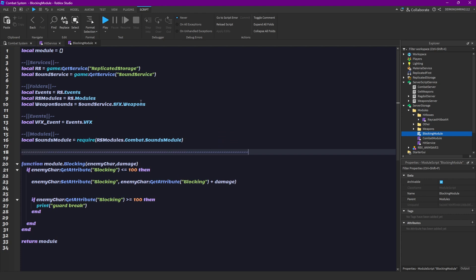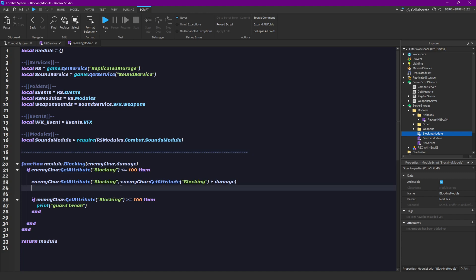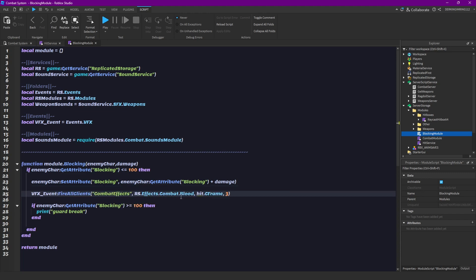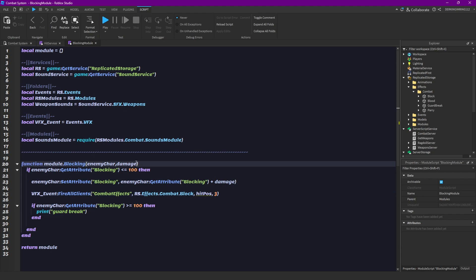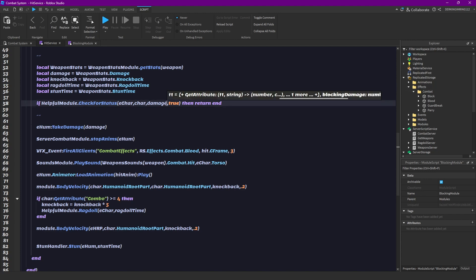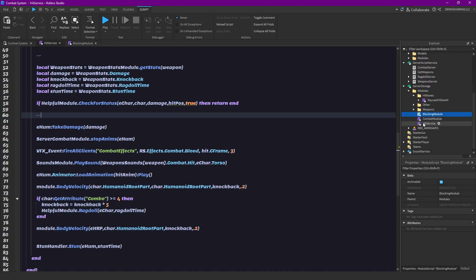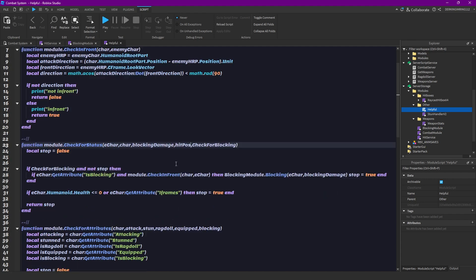Now I want to open my hit server script and I'm going to copy the effect line and paste it right here. But I don't want the blood effect, I want our block effect. So change this to block. And we can actually still use the hit position basically — change to hit position and add hit position here. But then we also need to add that here. And then we also have to modify our helpful module and receive after damage the hit position.